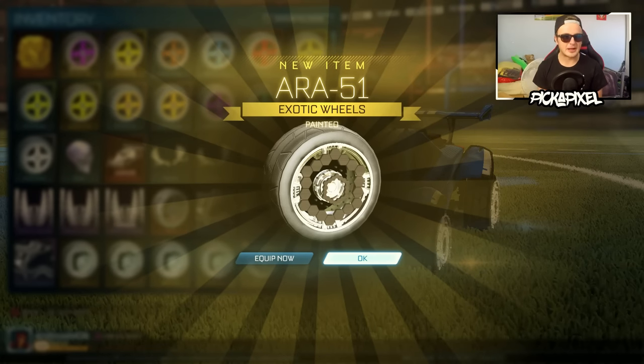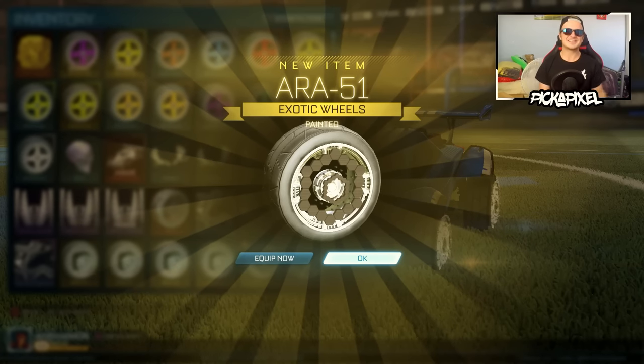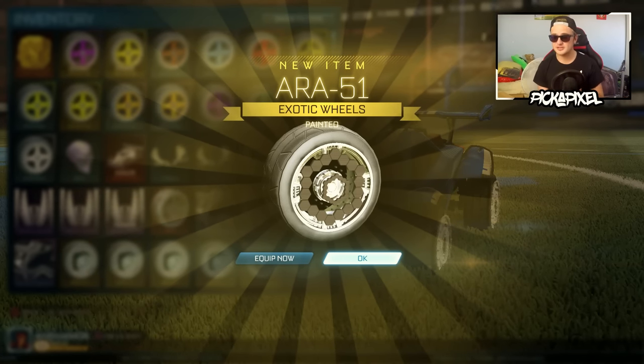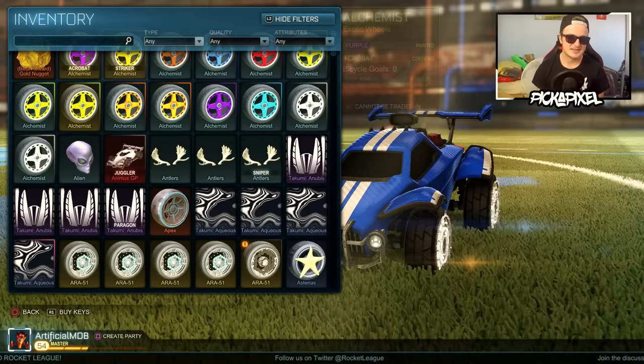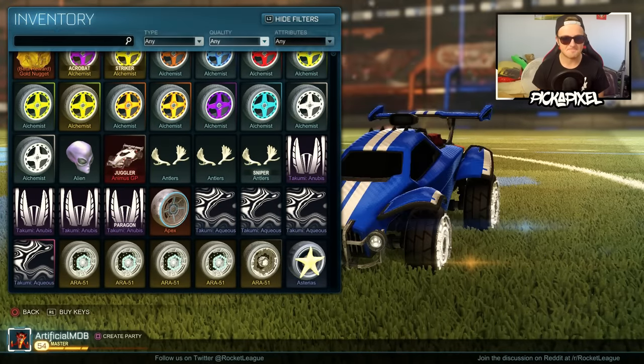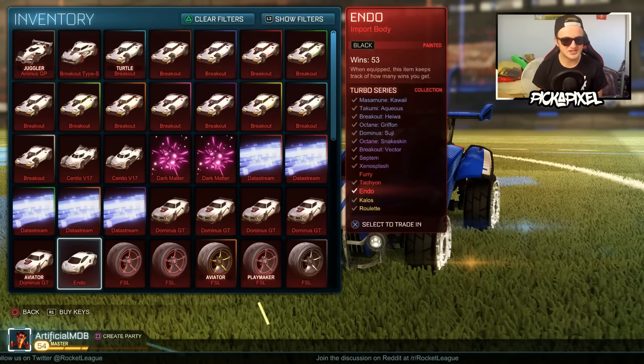We got a painted wheel. They're Black ARAs. That theory did work and the double drop rate helped us out. But they're Black ARAs. Oh, it's so bittersweet — that could have been a Black Zomba so easily.